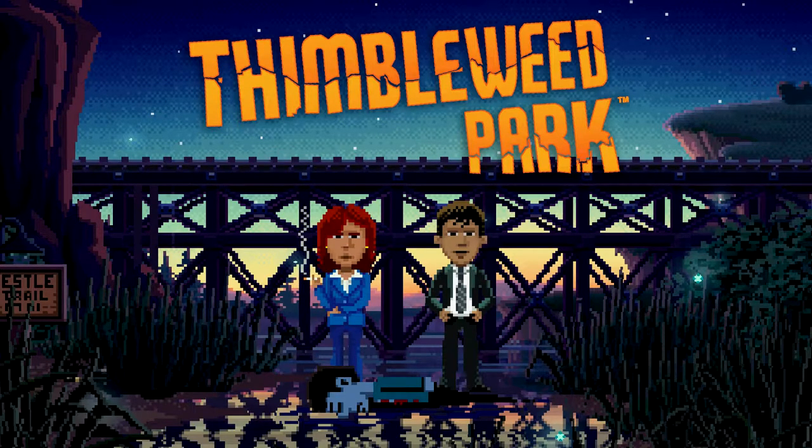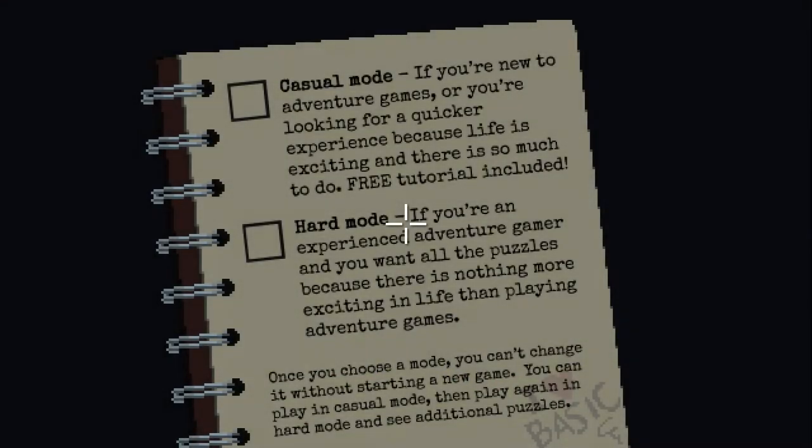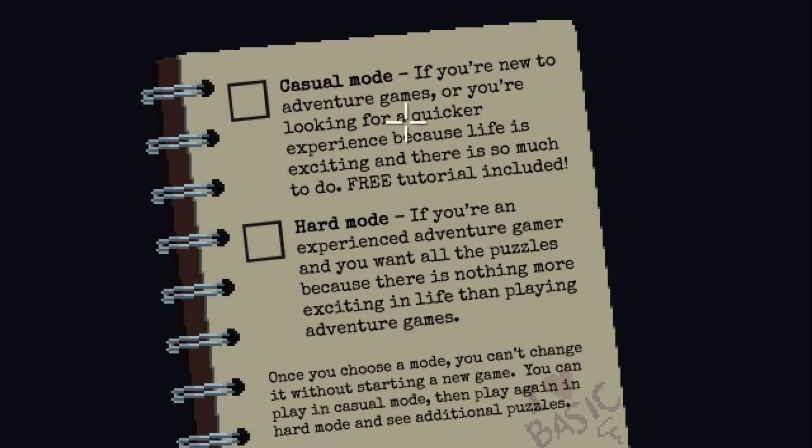Hey, what's up guys, Kane here with XBLA Fans. I'm gonna be giving you a quick taste of Thimbleweed Park, a point-and-click adventure game from legendary game designer Ron Gilbert. It's gonna be very reminiscent of something like Monkey Island, but in a very good way in my opinion. We have a review up on the website, definitely suggest checking that out — it will be linked in the description.